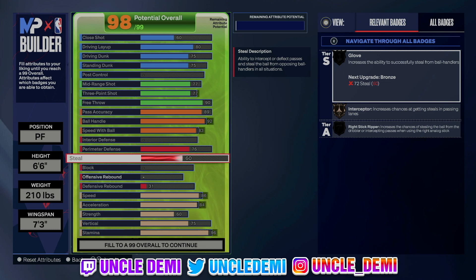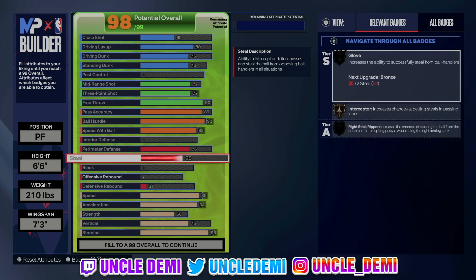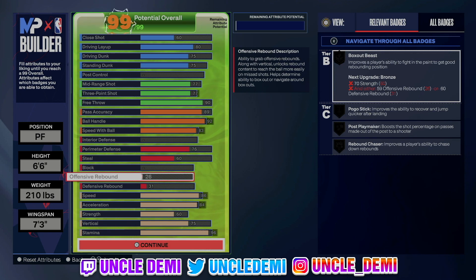We're going 60 on steal, and this is just to get bronze Interceptor. A lot of these things are animation-based — if you want the animation for putting your hands up to intercept the ball, you need at least Interceptor on bronze. Without it, you won't get any passing lane steals — the ball will just bounce off your hands. Off Ball Pass on silver is also really important to prevent backdoors when you're playing zone with your team.